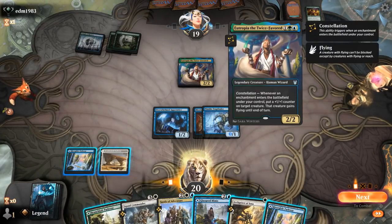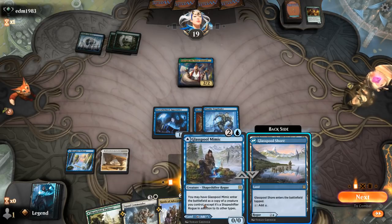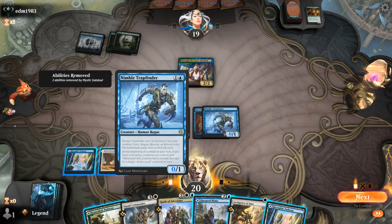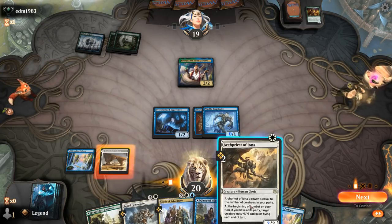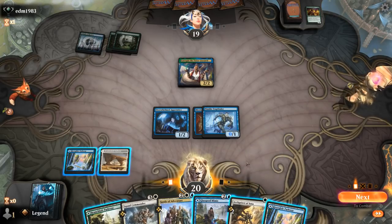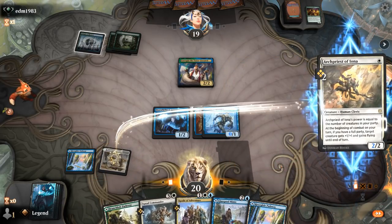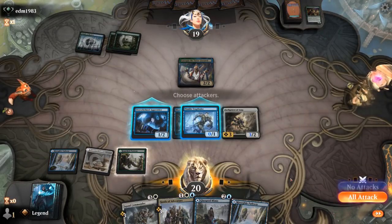Uro shows up. This turn I could play Mimic copying Trapfinder, or I can just play Archpriest to set up my Squad Commander for next turn and have a full party right away — yeah, that might be better. I'll hang on to Mimic to play it as a creature.